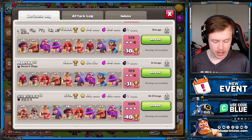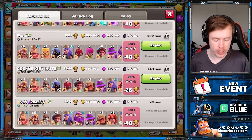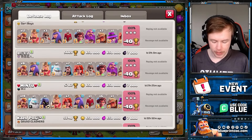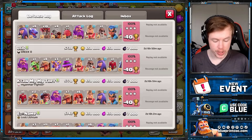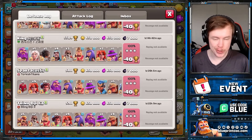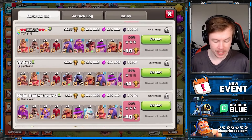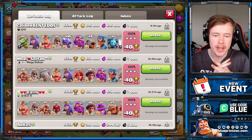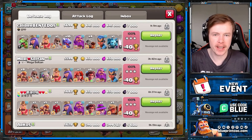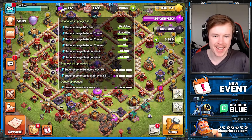Both my accounts are in the 5700s of Legends League, which is kind of the top 1,000. Look at my defenses — I'm getting a whole bunch of two-stars post-update. Pre-update I was getting tripled so much even though I was trying my best to change my base every day. Then post-update, my first defense was a minus 13, then a minus 14 — being tripled less often. I feel like I have a chance on defense now. The meta is still quite easy, but I feel like I have a chance if an opponent makes a mistake.